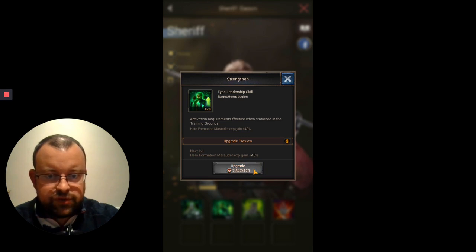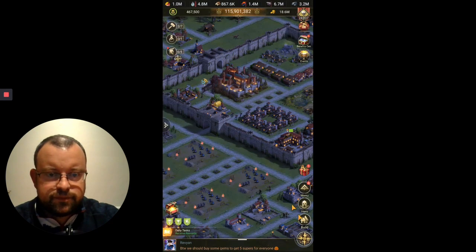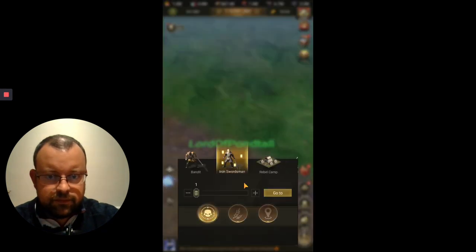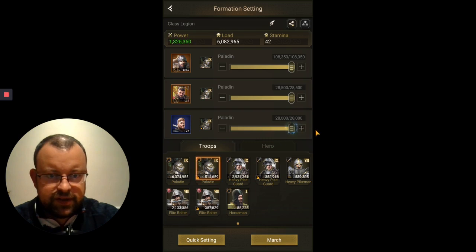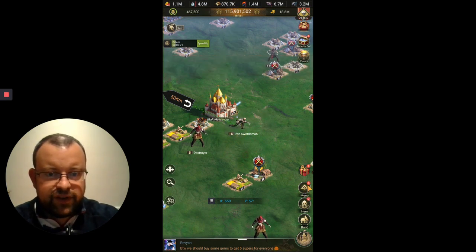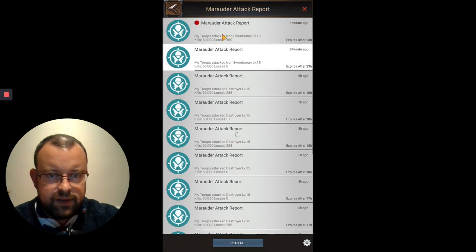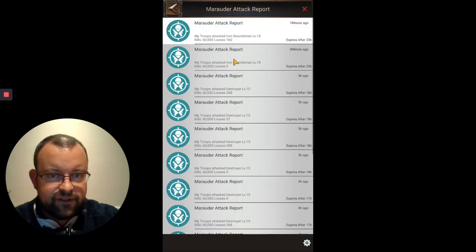You're going to need a few hundred wisdom medals to max it — just another consideration. Now I've maxed it and have that extra 50%. We'll try attacking another level 15 Iron Swordsman, one that's 50 kilometers away. The legion has attacked — going into the marauder attack report, Dragon's Avatar and the Sheriff have both gained 61,599 XP.